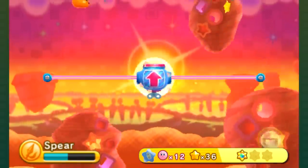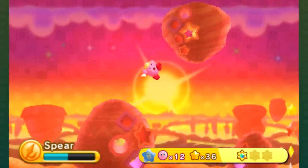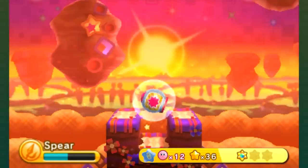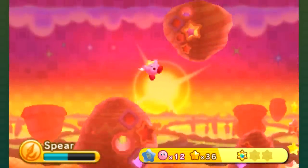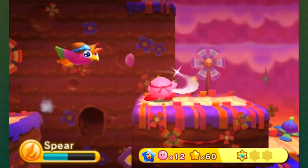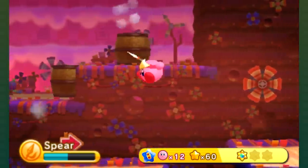We have to take the cannon. We got enemies in the foreground and the background — I'll take out a Scarfie, because why wouldn't I? It's okay — you can try this room again as many times as you like, which means you can kill the Scarfie as many times as you like.